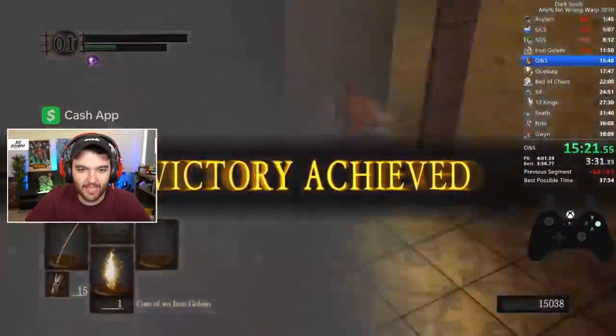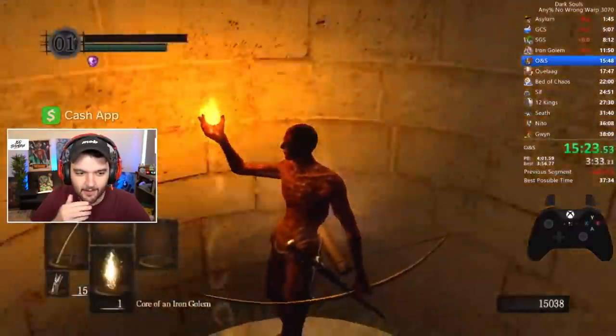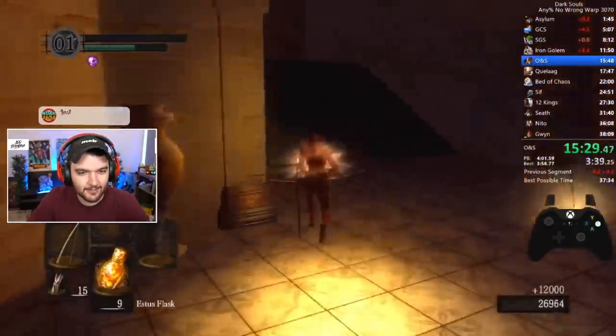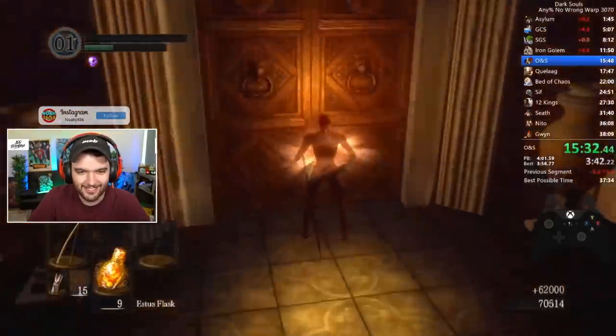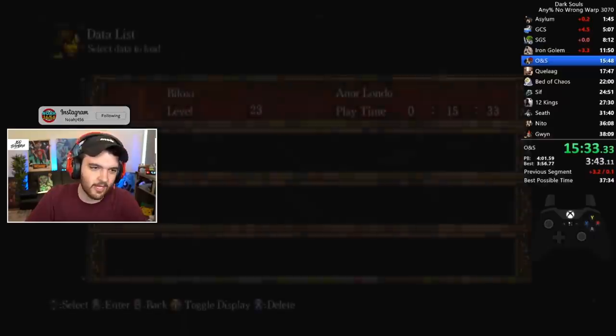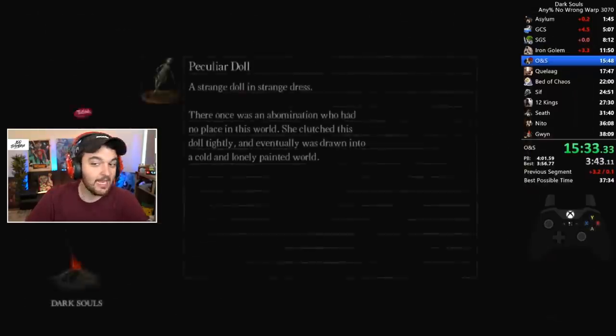That was a really bad segment - that first guy, this whole run. Look at his health, you can't even see it - that's how precise everything is. He's going to lose like five seconds or something. Save and quit while opening the door because if you go through the whole animation, all of that counts toward game time.